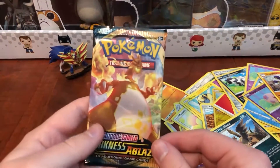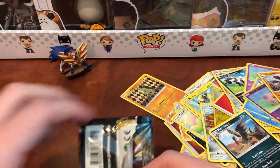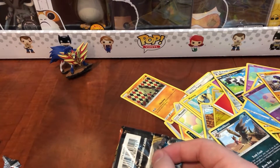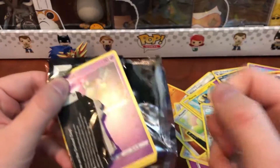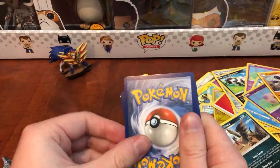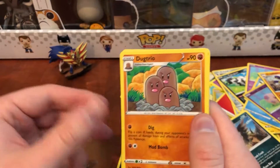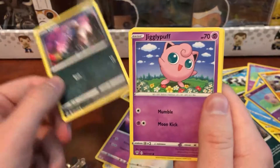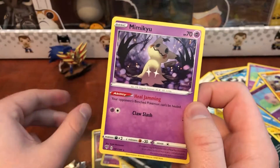This is the second to last pack — another Darkness Ablaze. Let's see if we can get something. Wasn't the cleanest opening but we got there. Fighting Energy, Eridias, Dugtrio, Billowing Smoke, Golett, Skitty, Dino, Jigglypuff, Dunsparce, Thievul, and Mimikyu.